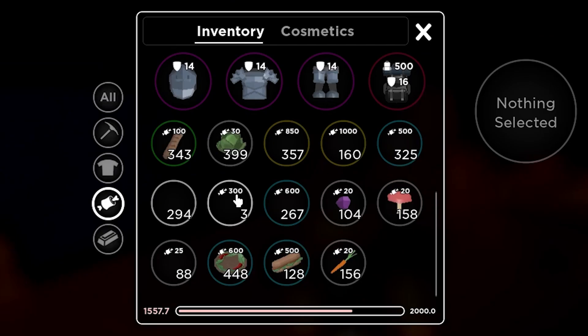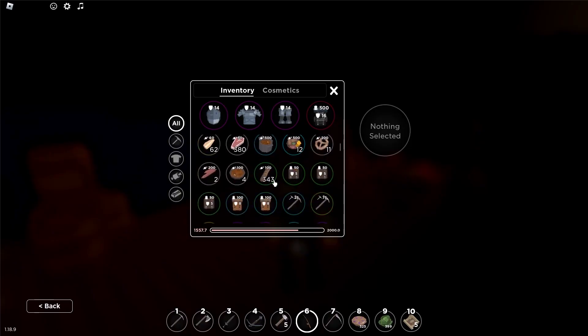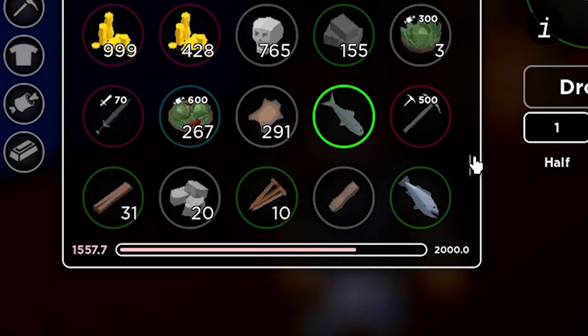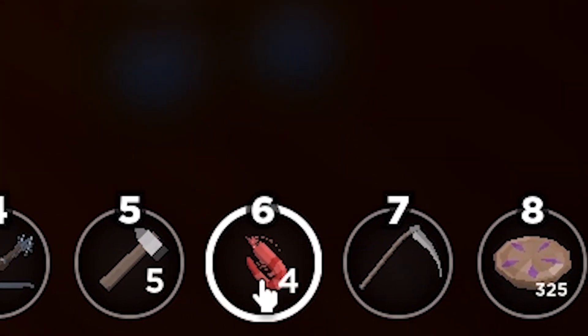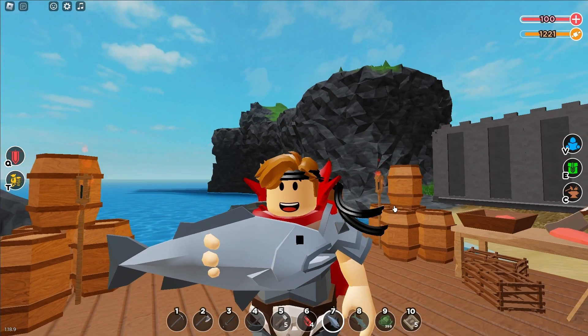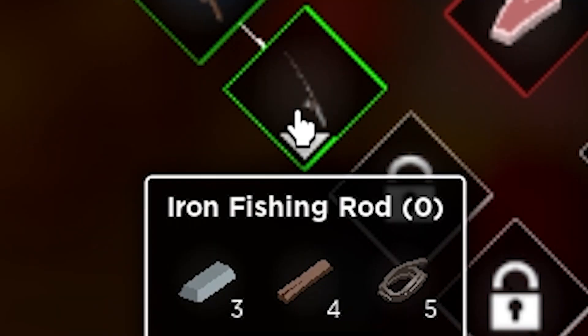The fish isn't in any order in your inventory sadly — it jumps around the whole inventory all the time. That's pretty bad for finding it. The fishes definitely aren't made to hold in your hand, it looks pretty bad. And depending on what fish you craft to meat, you get a different amount of it. So let's craft the iron fishing rod.